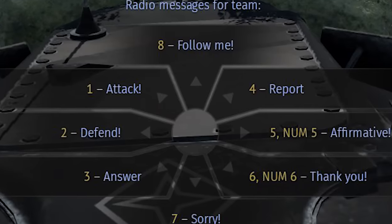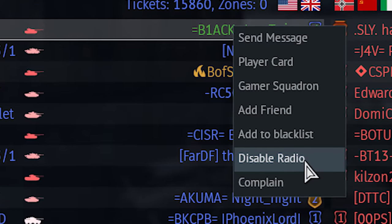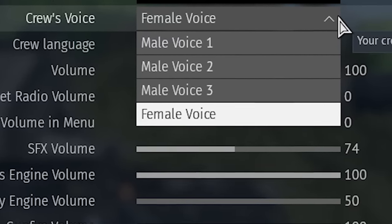If someone on your team is spamming radio messages constantly, you could restore some tranquility by right-clicking and pressing 'mute radio.' Additionally, you can change the voice of your own radio in the sound settings.